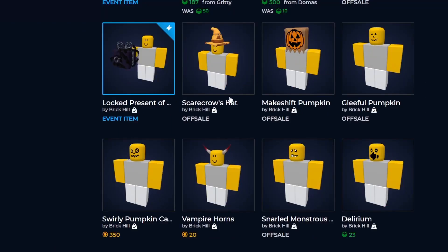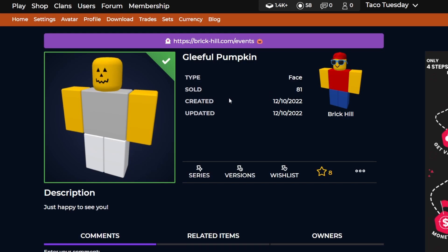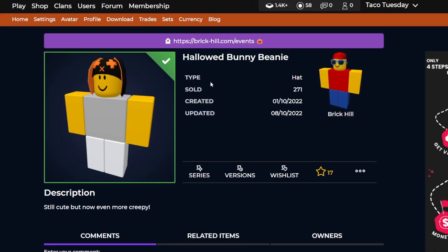A lot of them went off sale here. We got the two other vote items: makeshift pumpkin has over 2,000 owners and scarecrow's hat has exactly 1,050 owners - definitely not that bad. Lethal pumpkin is a nice looking face, and I think it was also a pretty expensive one - it only has 80 owners now. There's also another face that doesn't have that many owners either. They also brought back a lot of Halloween items this year, so I'm sure a lot of these are going to go back on sale next year - if you missed them right now, don't worry, they'll likely return.